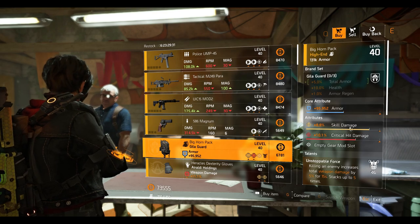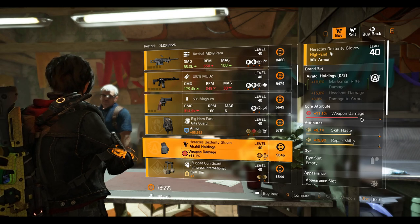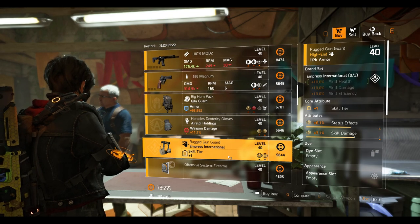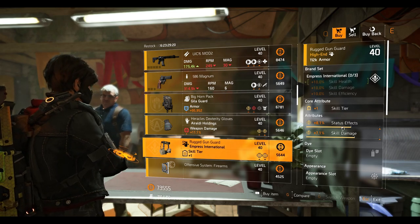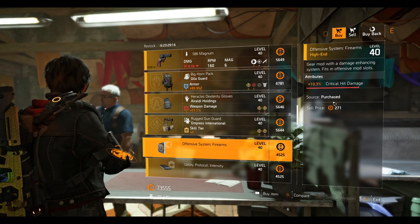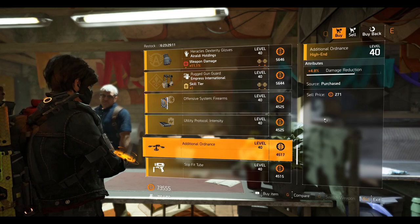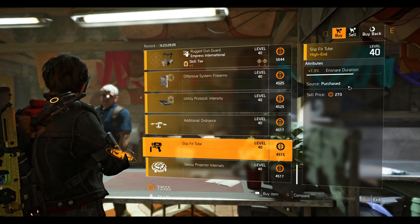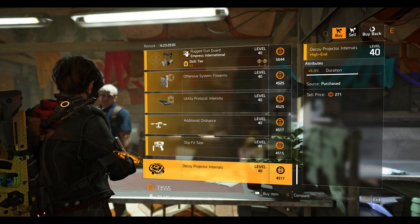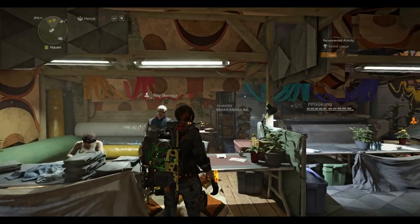A Gilligard backpack with Unstoppable Force talent — 10.1% crit damage, 8.8% skill damage, and 95,952 armor. Orialdi Holdings gloves with 11.1% weapon damage, 9.7% skill haste, and 15.8% repair skill. Empress International holster with 8.1% status effect and 7.1% skill damage. Mods: Offensive System at 10.3% crit damage, a Utility Protocol mod at 16.6% repair skill, a drone mod at 4.8% damage reduction, a chem launcher mod at 7.3% snare duration, and a decoy mod at 6% duration.